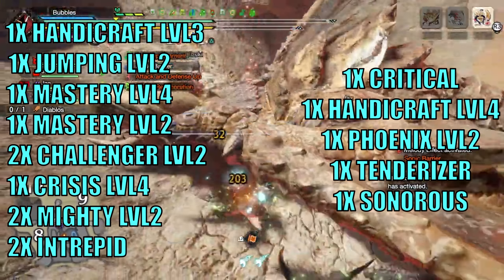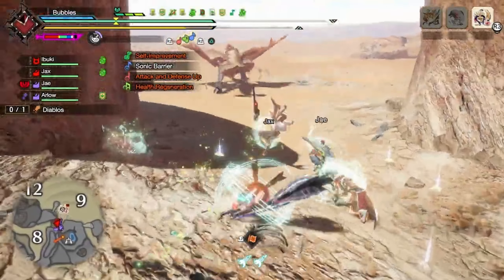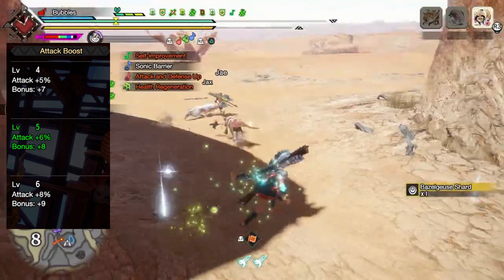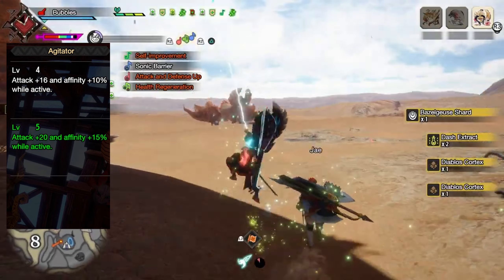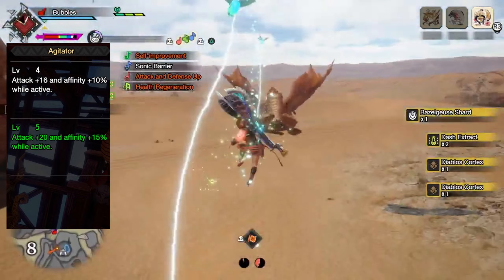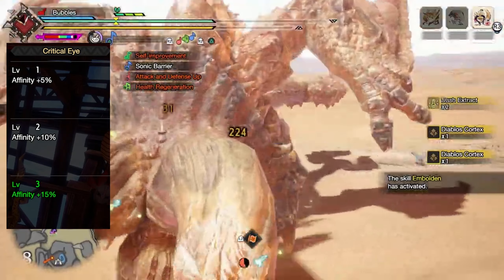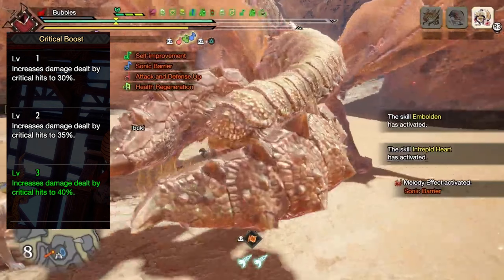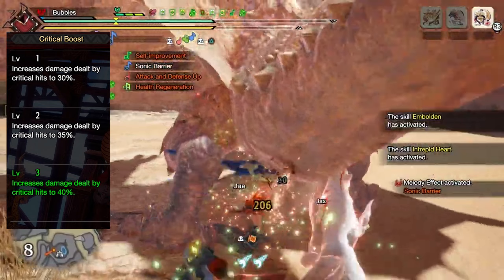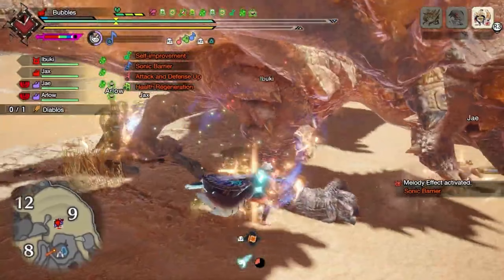The decorations should be on screen now, you're welcome to pause it as we'll be moving along. This set will give you level 5 Attack Boost for 8 raw attack as well as a 6% increase to your raw attack. Level 5 Agitator to grant you 20 raw attack and 15% affinity while the monster is angry. Critical Eye at level 3 for 15% increased affinity. Crit Boost at level 3 to increase your crit multiplier from 1.25 to 1.4, resulting in much stronger critical hits.